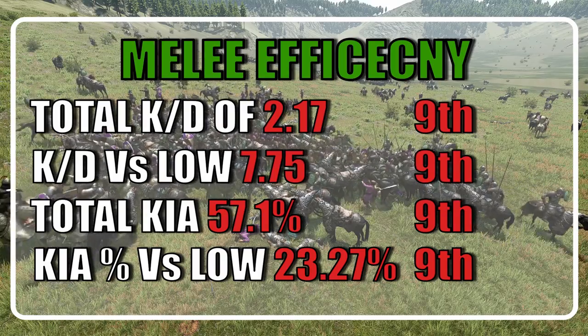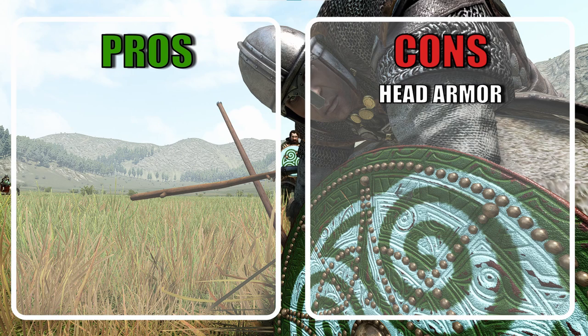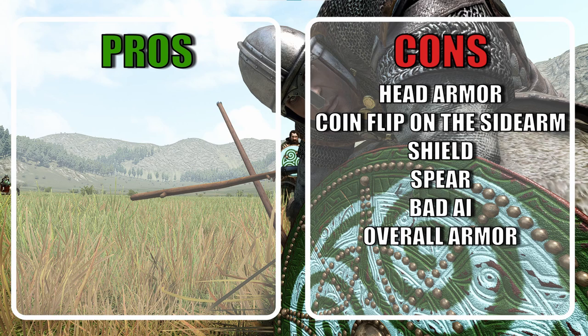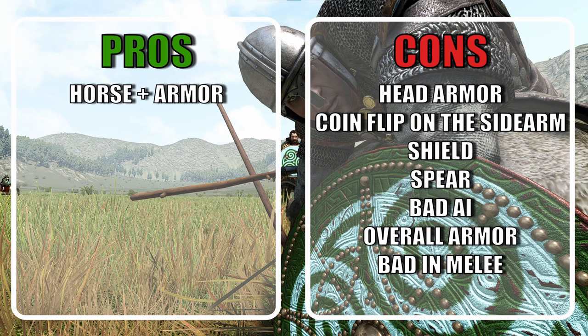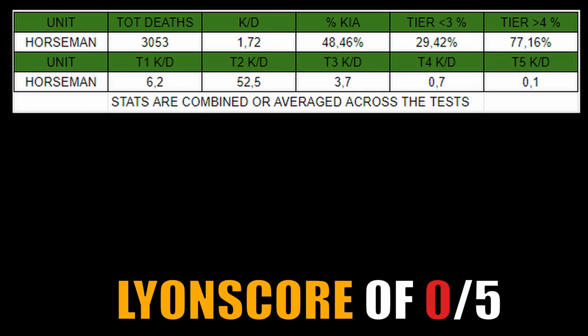When considering melee efficiency, the horsemen ranked last once more with an average KD of 2.17 and a KD vs low of 7.75. The horsemen ended up losing 57.1% of their units and averaged a 23.27% casualty chance versus low tiers. The low head armor is a killer — it just doesn't allow them any weight in melee. They have a bad shield, their spear is too long and slow, and as a result their cavalry AI really struggles to land shots. My final score is a 0 out of 5. There is just too much difference between them and any other cavalry unit, and Batania has possibly a better option in their upgrade tree already.